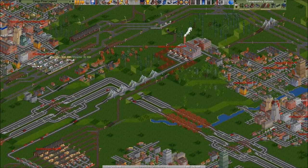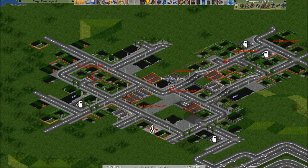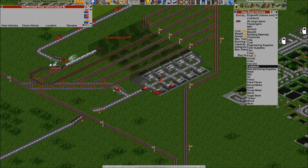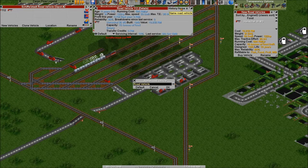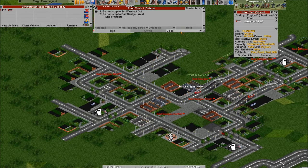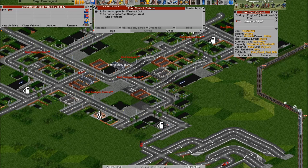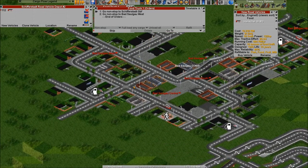Now this thing will produce food — how do we get the food into the towns? Also by trucks. The question is where are our food-accepting stations? That one is accepting — let me quickly get to my road depot; I need a food truck. And you — I probably have to refit — yes, food truck. There we go, and you my friend are going here. We said that's a food-accepting station, that's a bus station, that one doesn't accept food.